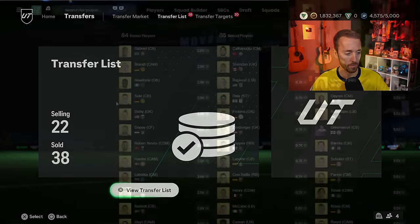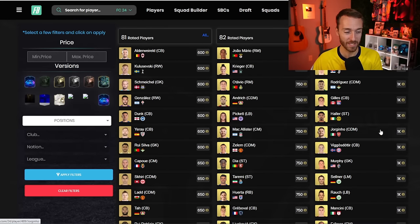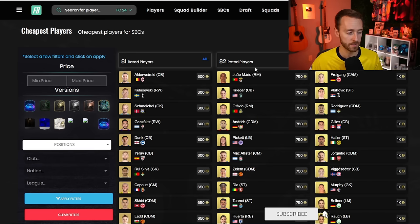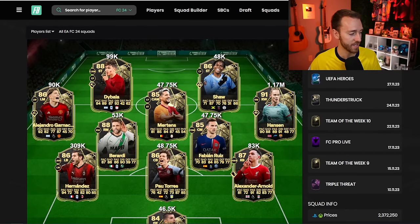Speaking of fodder: since that Team of the Week pack didn't refresh, 82s and 83s are in the mud. 83s are a thousand coins apiece — that's what 82s were just a couple of days ago. It's purely because there was so much demand from everyone needing in-forms and doing that 82-plus player pick. Those cards are down bad.